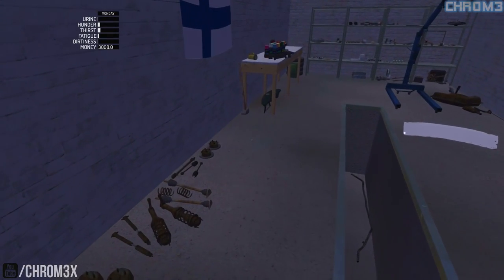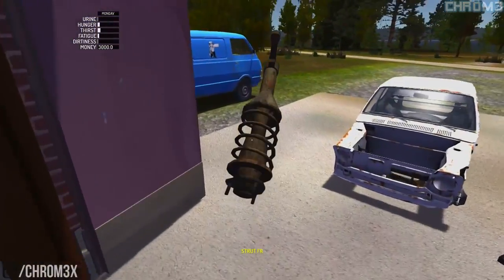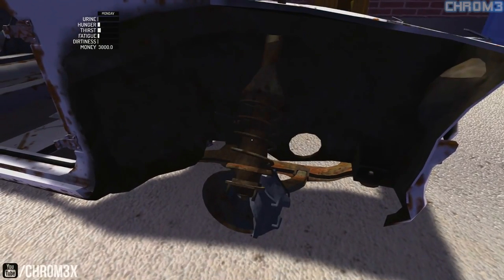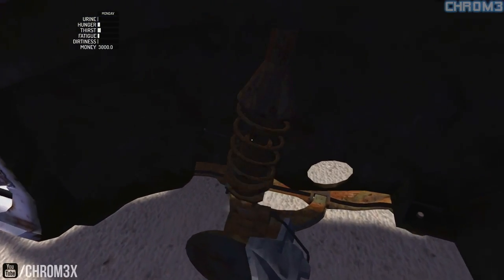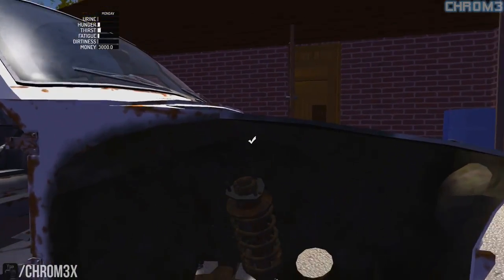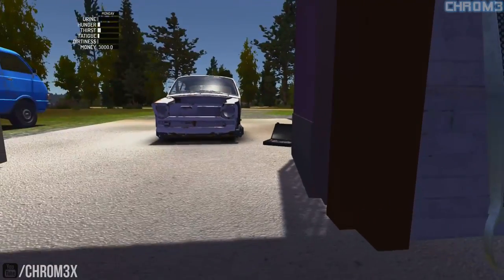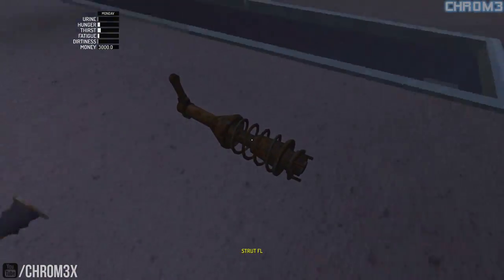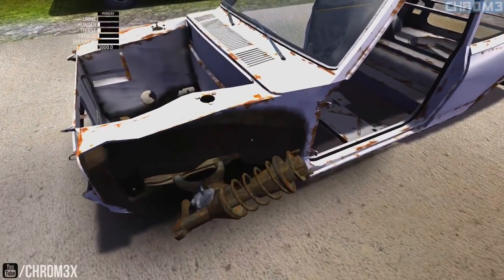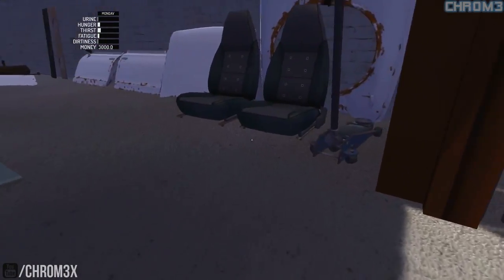Now we're going to go for the struts, which are a variety of different sizes. We'll just drop them in for now. Put it in upside down, see if it lets us do it. No, okay. There we go. You've got to get them somewhat in their position. I probably should jack the car up. I should have jacked the car up a while back, makes it a little bit easier. So we're going to drop this in and then we are going to jack up the car, otherwise it's going to glitch out.